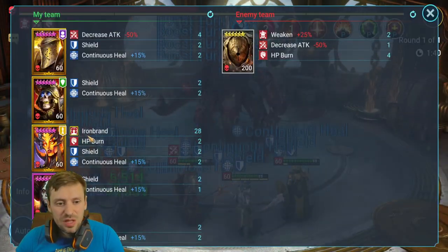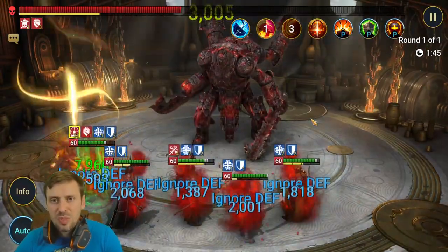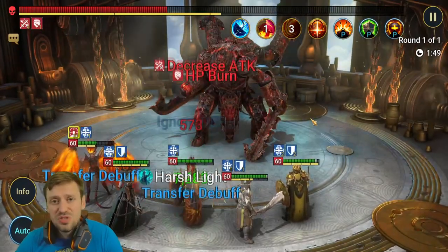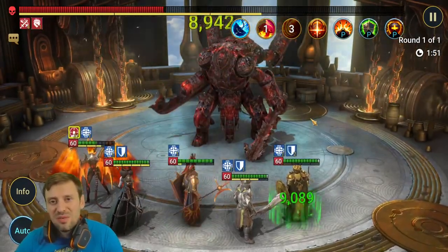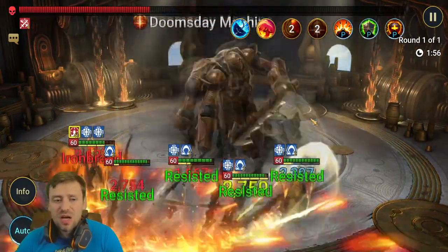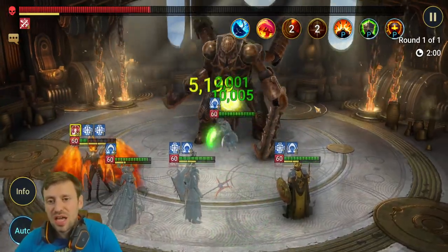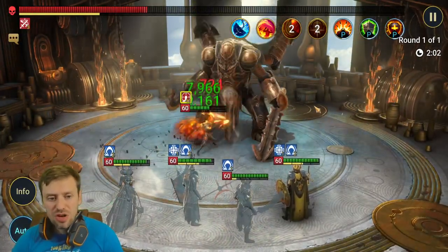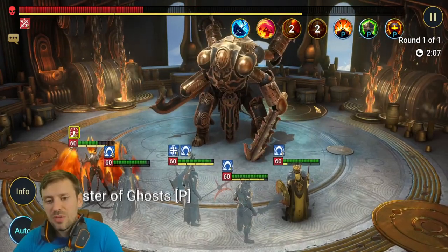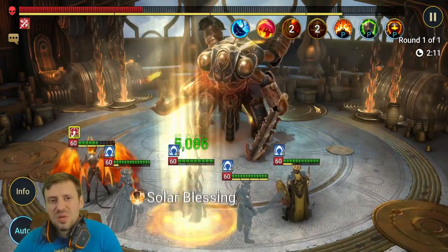So the Iron Brand stacks — champions with high resistance won't take any of that. And what happens when your champions die is those stacks just deplete. When you revive them they come back fresh with no stacks and can just start going again. Pretty straightforward fight.